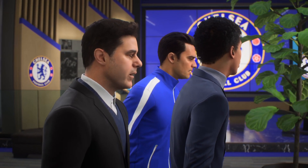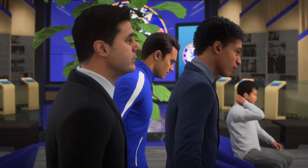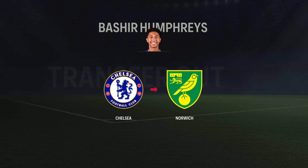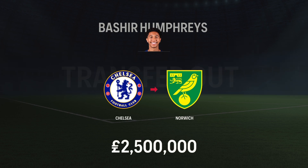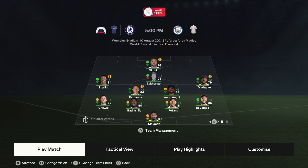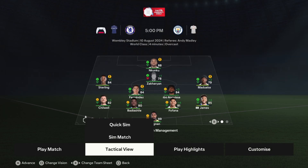Another youth player, Bash Humphries, going out — I think this is a permanent deal. He's going to Norwich for 2.5 million. All the best, man. Alright, first game of the new season — FA Community Shield against City. That's the team we're going with, let's go.